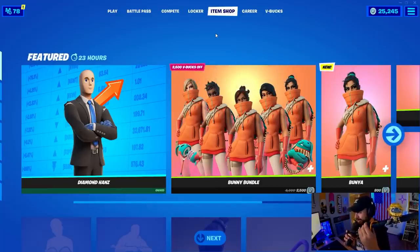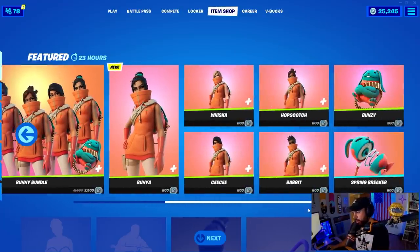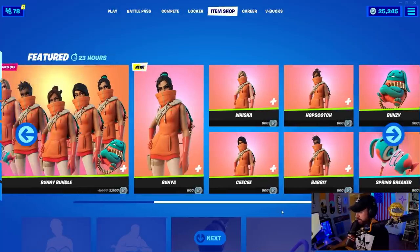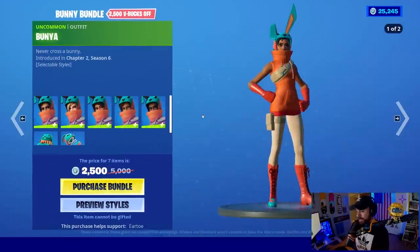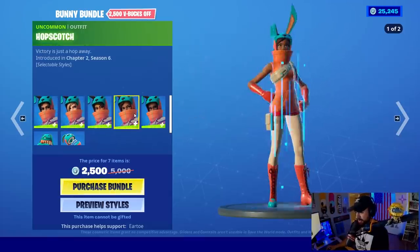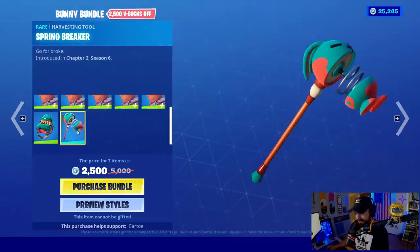The Bunny Bundle — we're gonna buy all of them. You do have to buy the entire bundle, every single outfit. My math: five total. And then we're gonna get a back bling called Bungee, which is actually cool, and the Spring Breaker harvesting tool.